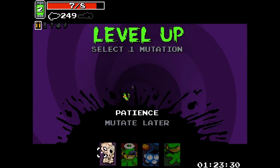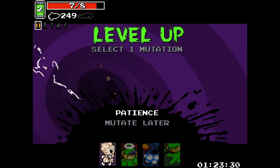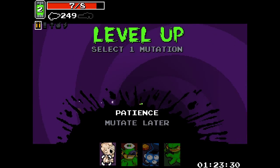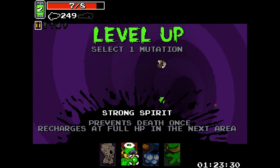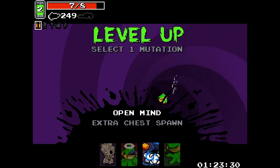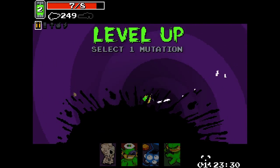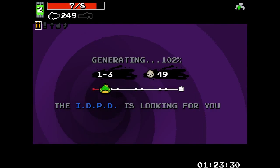Mutate allows you — er, Patience allows you to mutate later, which is great if you don't see anything you like — you just push it to the next screen. Wonderful. Strong Spirit gives you basically an extra life, it's like a one-up. Open Mind gives you extra chests, which are useful, but long-term I don't find it as helpful as it should be. I'm going to go ahead and take Extra Feet because I know that I will want that towards the end of the game.